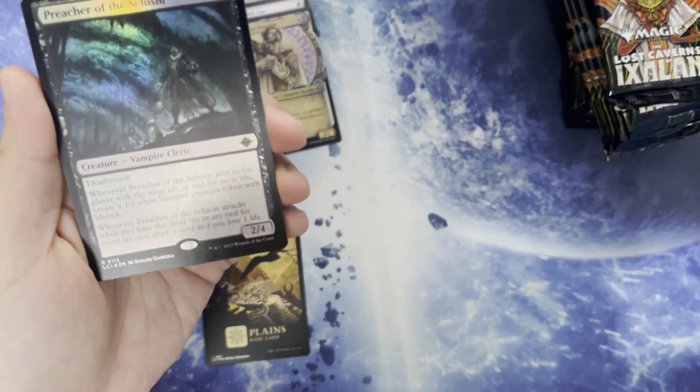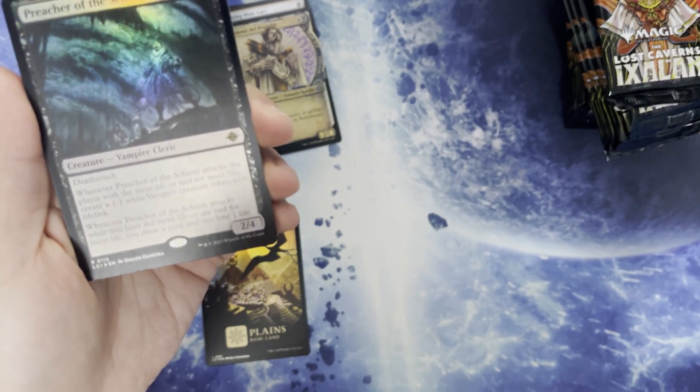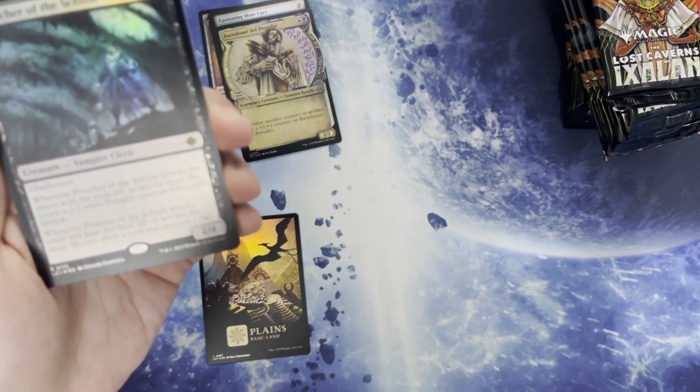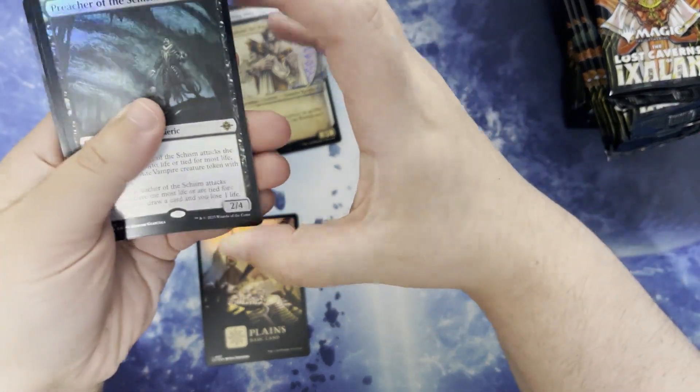We have Preacher of the Schism. Two and a black for a creature vampire cloak. It's a 2/4 with deathtouch. When it attacks, the player with the most life or tied for the most life creates a 1/1 white vampire creature token with lifelink. And when the Preacher attacks while you have the most life or tied for the most life, you draw a card and you lose a life.